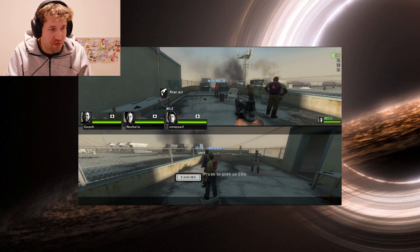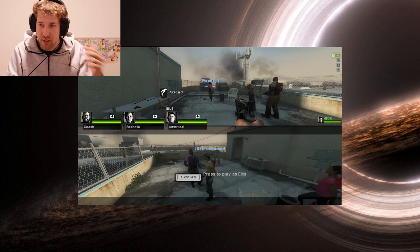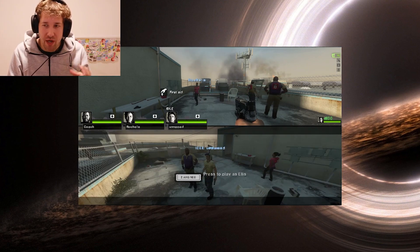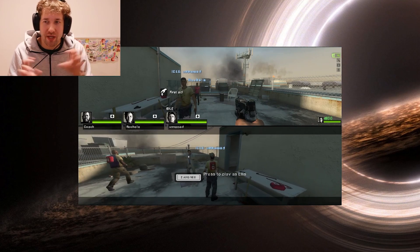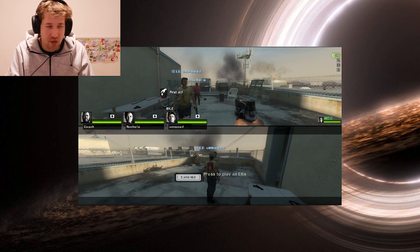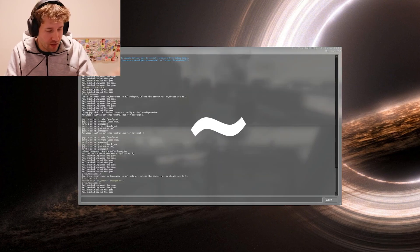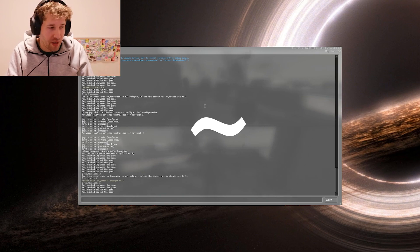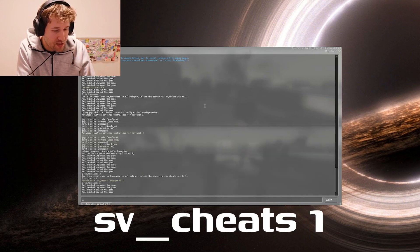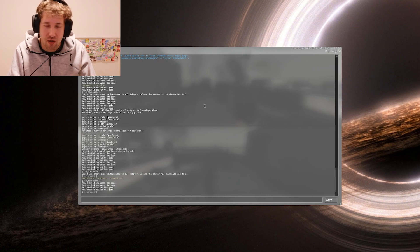Once you have your split screen game going and you have your controller plugged in and your keyboard and mouse plugged in, a common error you will find is that both the keyboard and mouse and gamepad are controlling the same screen. A really easy way to fix that is you press the tilde, the button next to the number one, and that brings up the console command. You have to put in SV_cheats 1, and that turns on cheats, which basically turns on console commands.